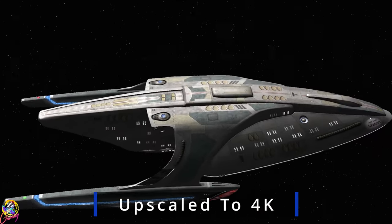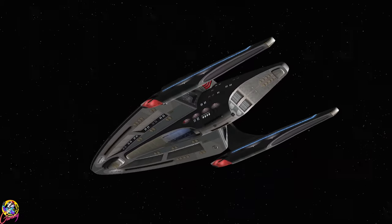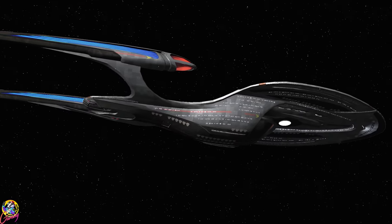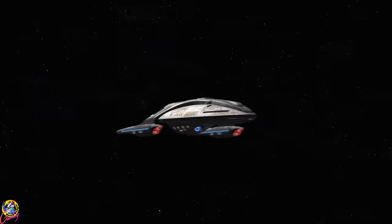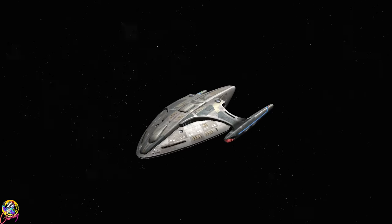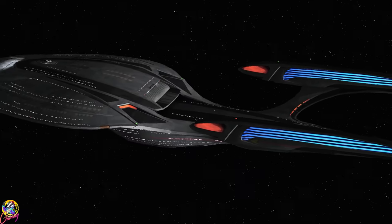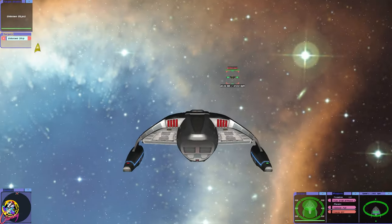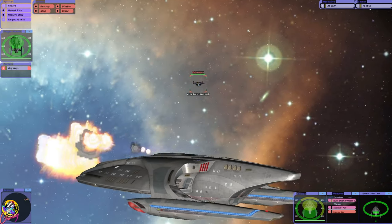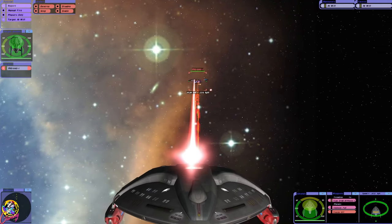Hey guys, Retro Badger here, hope you're all doing well. In this video I want to see if it's possible for the USS Galen to take on the Enterprise F. We're going to be using the new AI patch for this match as well, set to extreme difficulty. Based on what we saw in the last match, the Galen is a very effective combat ship despite officially being a medical ship, but the Enterprise F is a gargantuan battleship and I'm already scared. Let's see if we can pull it off. Here we go — they are powering up their weapon systems. Quantums. We default to photon torpedoes so I'm going to have to do something about that.